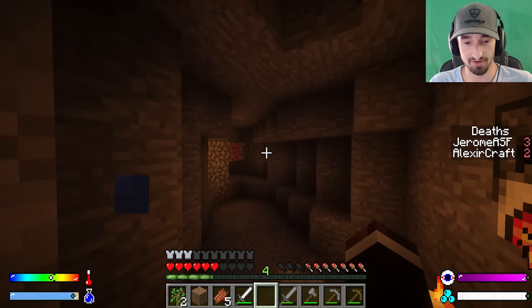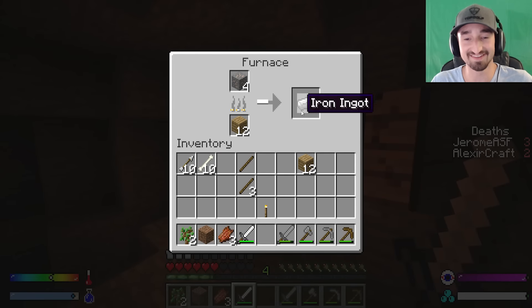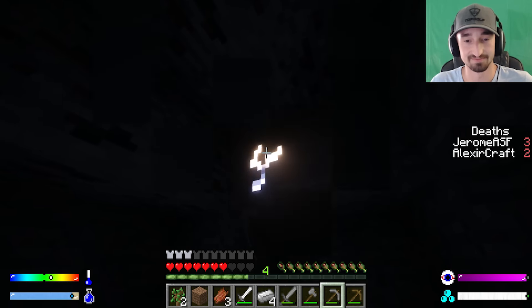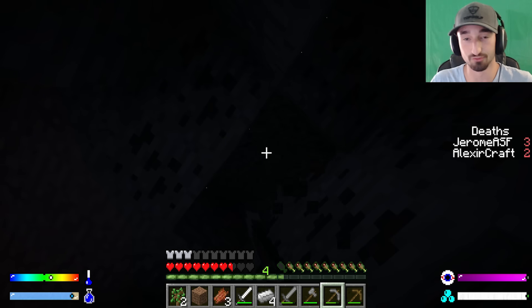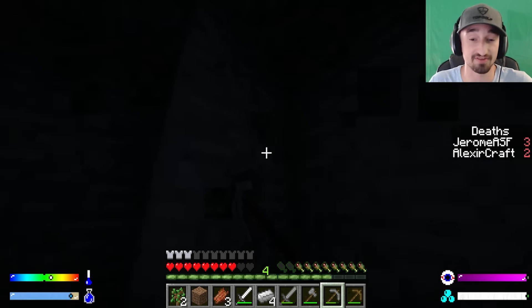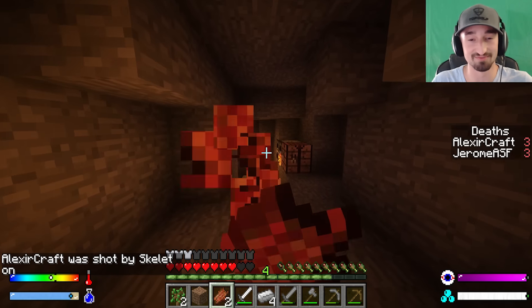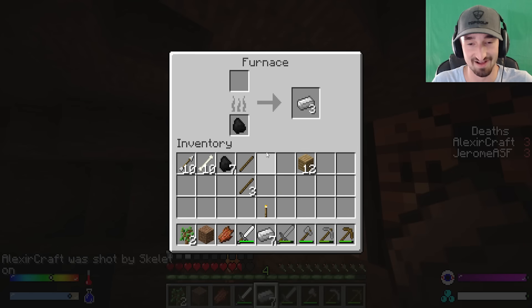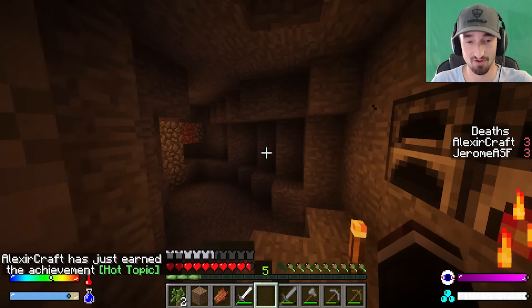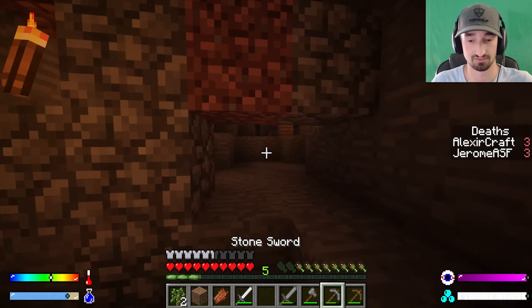Creepers are after Jerome again and he panics while trying to cook iron. Alex narrowly avoids dying and notes the score was three to one at one point. Eight and a half minutes have passed, leaving about seven minutes. Jerome decides to cut his losses, stay above ground, and use what resources he has rather than risk more deaths underground.